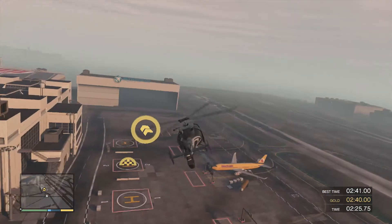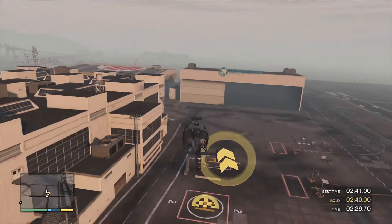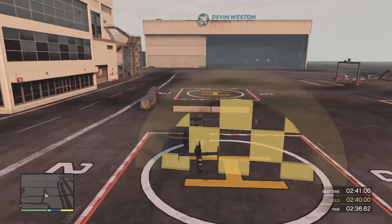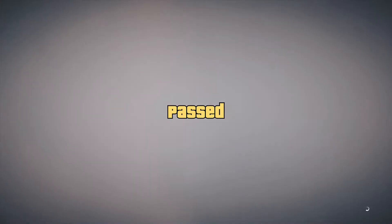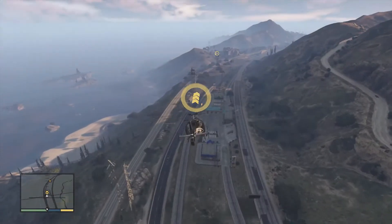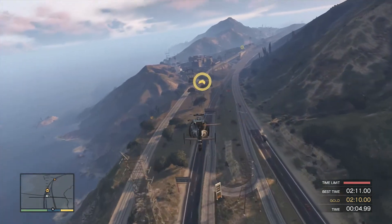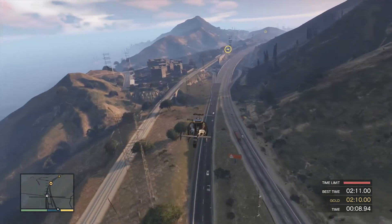There's a landing pad, go ahead and set her down nice and easy. I'm very impressed, maybe you're a helicopter guy after all. Remember, this course is all about speed, and to maximize acceleration keep the nose of the helicopter tipped down — just bear in mind that you're also losing altitude when the nose is pointed down.